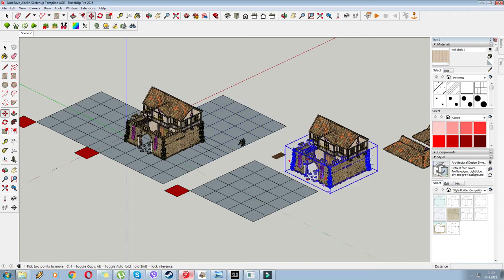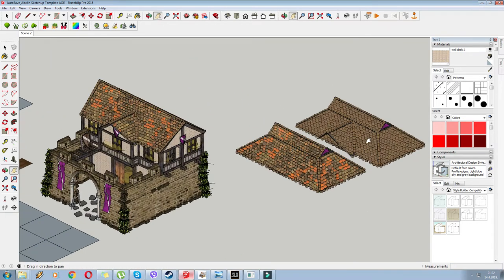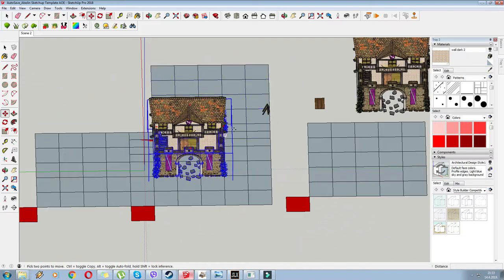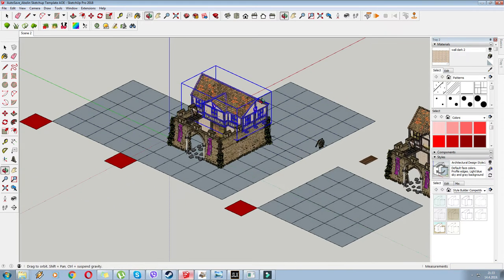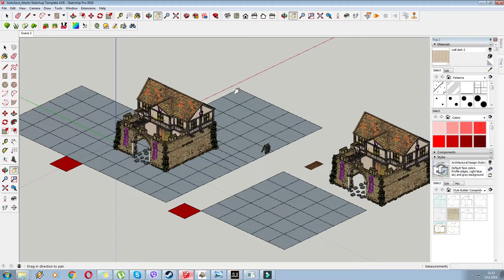We're going to recycle and gut our barracks building today and turn it into an archery range. First, I want to point out some obvious changes: I changed the shape of the roof and added brighter roof tiles to fit the overall mood of Age of Empires better. I also changed the texture on the walls from a bluish texture to a beige one.